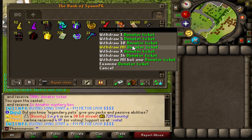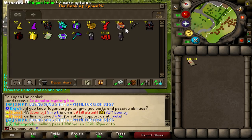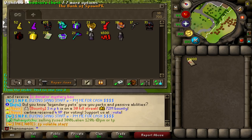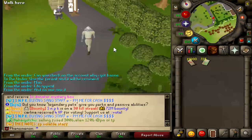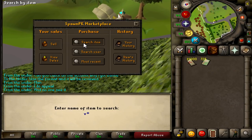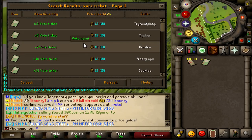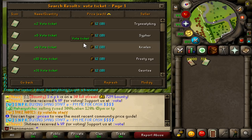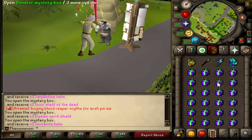The donator tickets are going to be worth at least something decent, and we have some decent items that came in that we can collect in bulk. We can also open the donator mystery box and treasure chest. Let's take a look at the vote tickets real quick — these are actually worth over 725 billion if my calculations are correct.